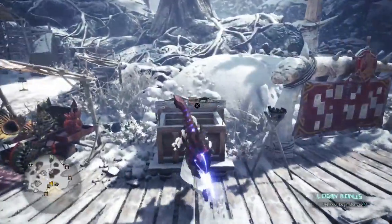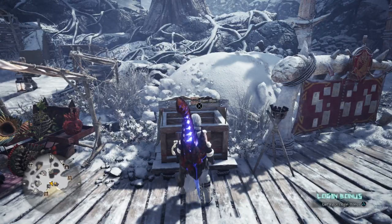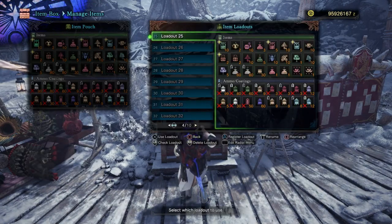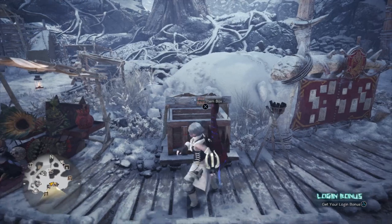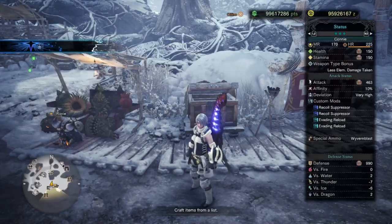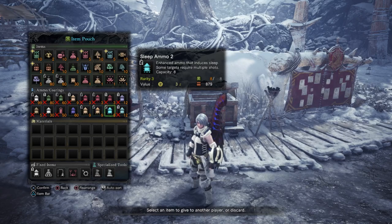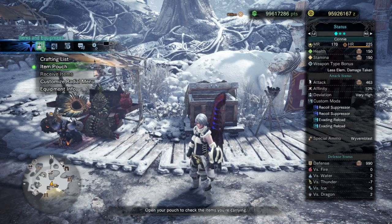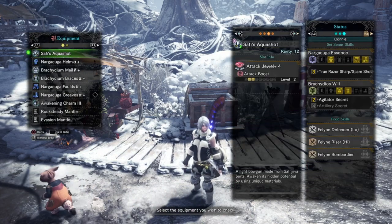I'm also going to be grabbing Shinies dropped by Brachydios after Head Flinches. I'll show you these all in detail in a bit, but for now we'll take a look at the items we're bringing. Most of these aren't really essential. What's important here are the Combines for Sticky Ammo, as well as Sleep Ammo if you have the Aqua Shot. Now the set I'm using is actually kind of hyper-optimized, but you don't need it to be, and you'll see why as I commentate the hunt and the method.